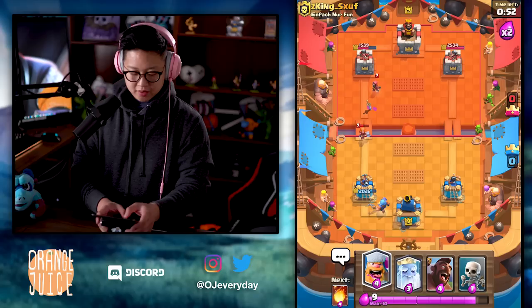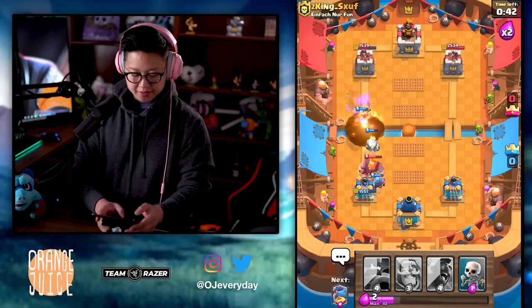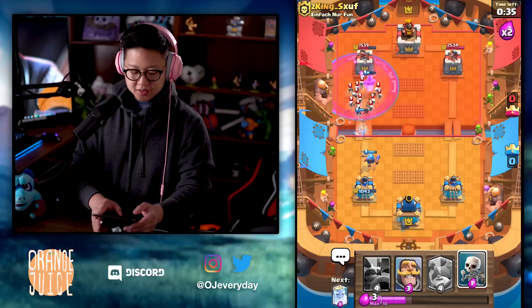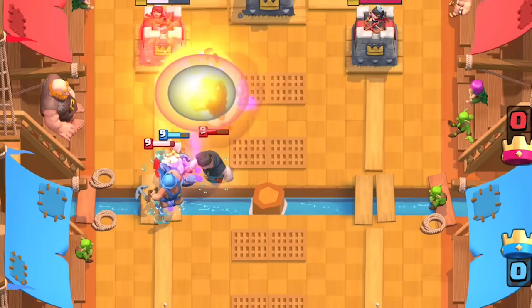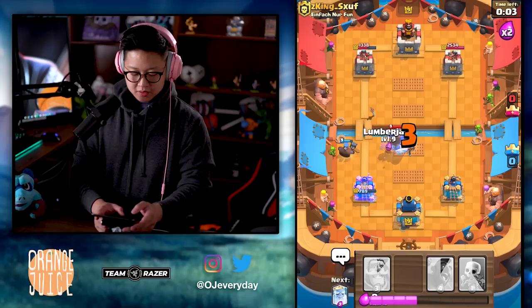I'm good — that Valkyrie though. Oh my goodness. That's exactly what I knew was gonna happen — he's gonna hook on to that. Right, Hog into the Skarmy — no problem. Raged Hog gets nothing. Oh my goodness. Yeah, clump it all up. I know he's got Valkyrie — it don't matter. Put down your Valkyrie. Put down your Royal Giant — oh shoot, that's one tile too far.